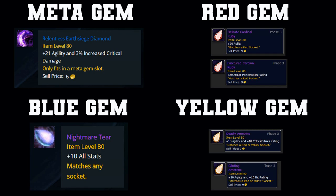Moving on to gems. For your meta gem, you want the relentless earthsiege diamond. In order to activate it, you'll need to fill a blue gem slot, so we use the nightmare tear. For your red gems, use agility first until you have passive armor penetration over the threshold, then swap to the fractured cardinal ruby. For your yellow gems, the options depend on if you're hit capped — the glinting ametrine, or the deadly ametrine if you already have your hit cap, as that offers agility with critical strike rating.